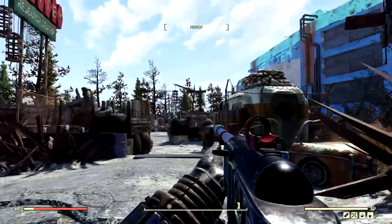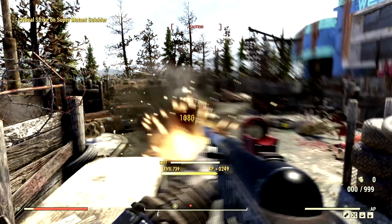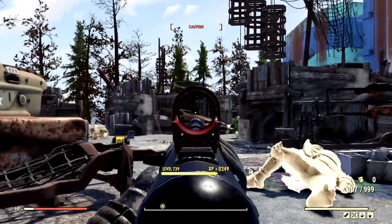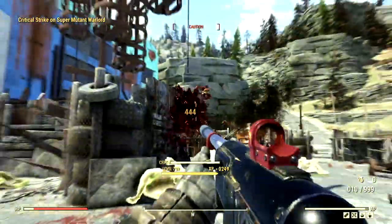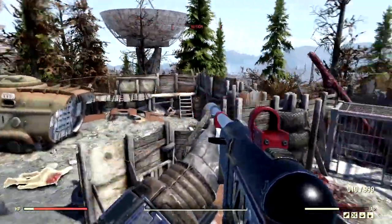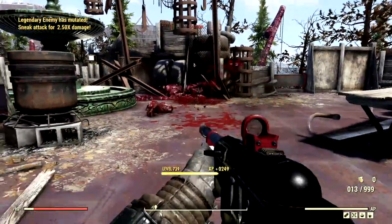Making our way back through West Tech Research Center with the Fixer — all these super mutants are going to feel its wrath. We shred through multiple enemies while staying careful not to be spotted. We handle some hounds quickly, then take down two warlords simultaneously. Finding the last legendary warlord, we shoot him in the leg from stealth — not coming out of hiding — and finish off the legendary warlord.